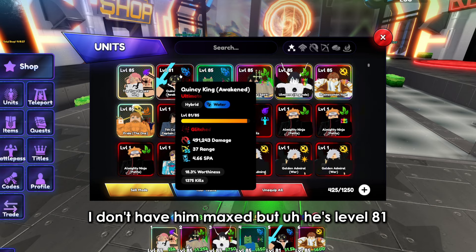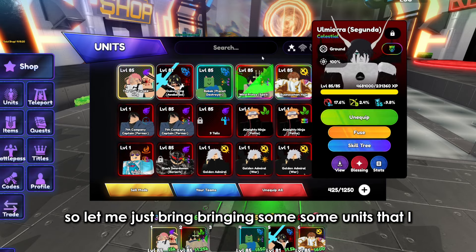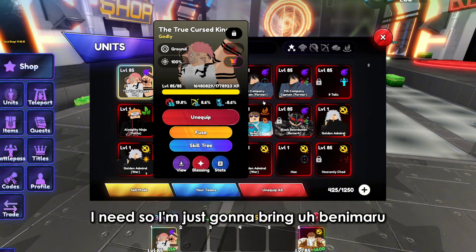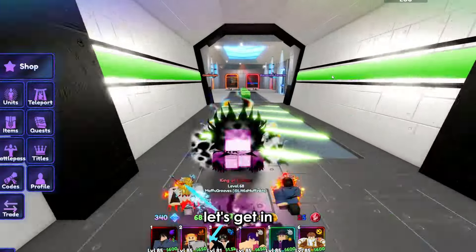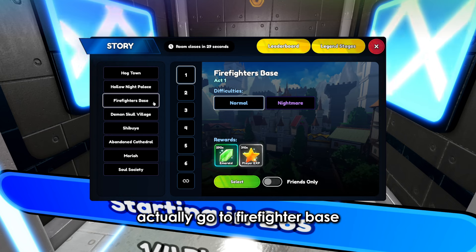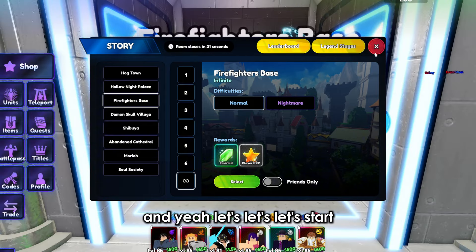His placement is around 500,000 damage, 37 range, and a 4.66 speed, which is really good. He's not maxed but he's level 81, so he's pretty much almost maxed out. Let me bring in some units — I'm gonna bring Benimaru and Rengoku. Since he is a water element, we can go to Firefighter Space because it's much easier. We're gonna run it on normal difficulty.